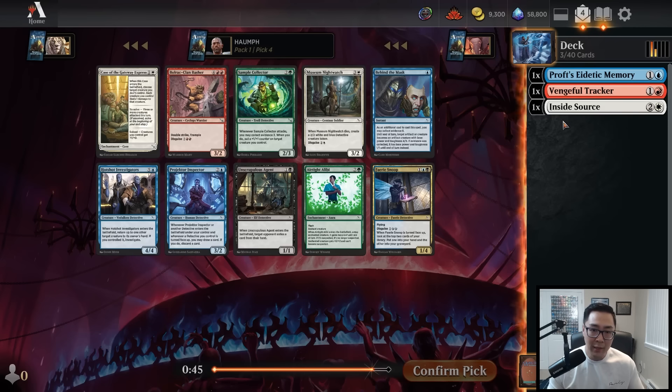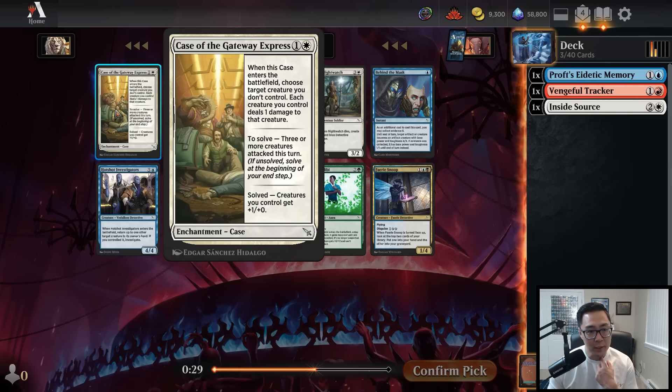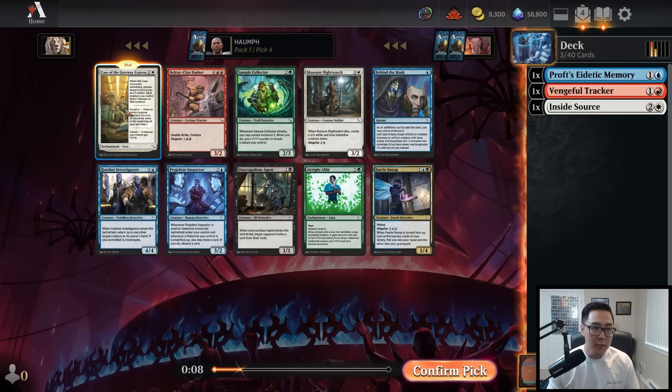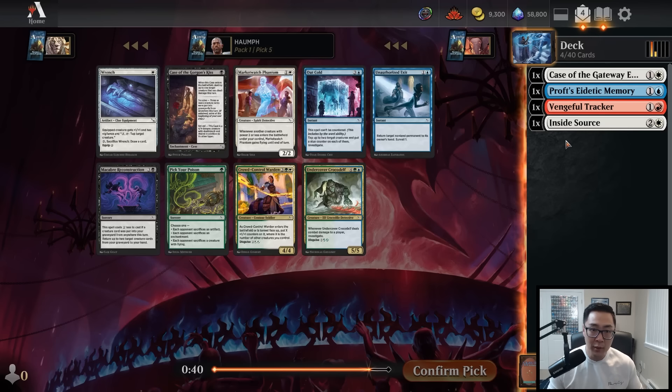We could be blue-white, blue-red, or red-white — any of those combinations is fine. Looking at this pack, there's a Sample Collector, but I don't want to be in four different colors in the first four picks. I'm debating between Case of the Gateway Express, which I've seen be pretty good, and Projector Inspector. I've noticed the Case has been doing really well, and this is a fourth pick, so I'll take Case of the Gateway Express. With Inside Source and the Case, this is looking pretty good. White is the best color in the set and now a Market Watch Phantom is a really great sign.